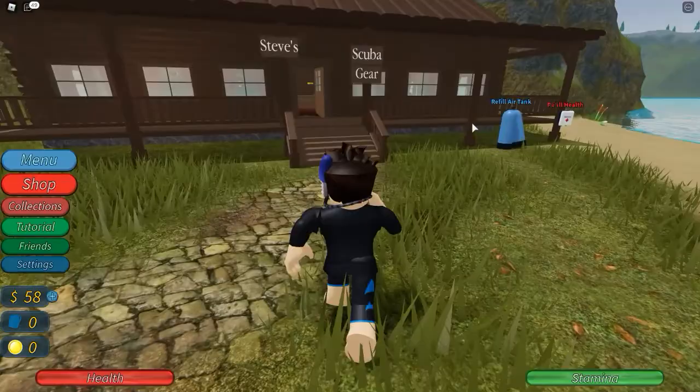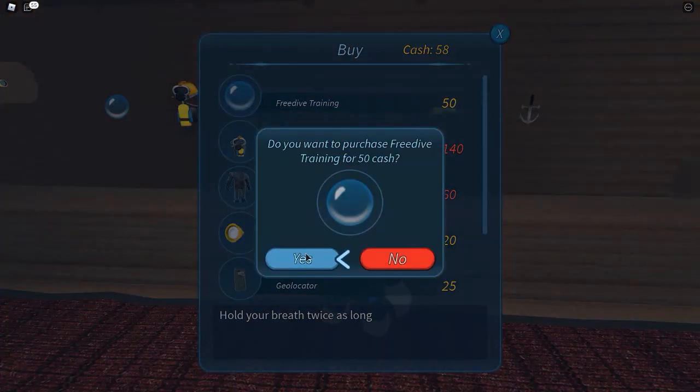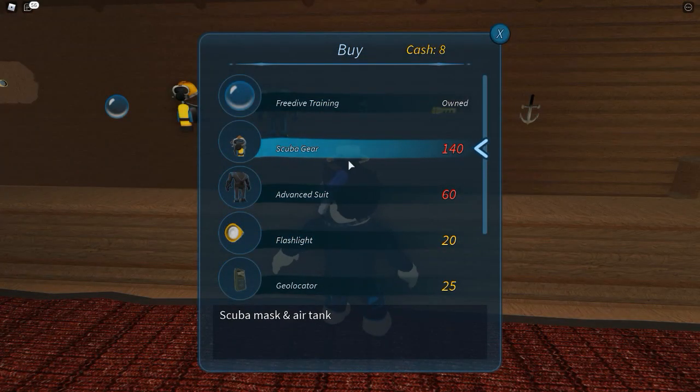Now I'm going to go to the scuba gear shop and show you all the items you can buy. First I'd like to get the free dive training — that allows you to hold your breath twice as long so we don't have to come up for air as often. That helps a lot. We don't have enough money for this yet, but there's also scuba gear — it gives you a mask and an air tank so you don't have to come up for air much at all.